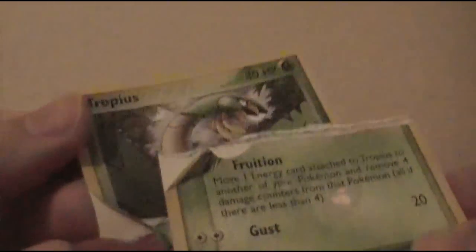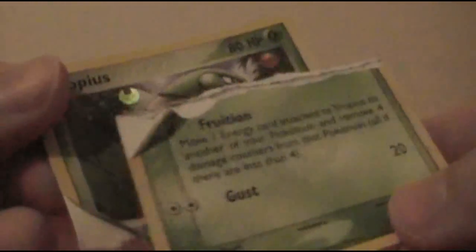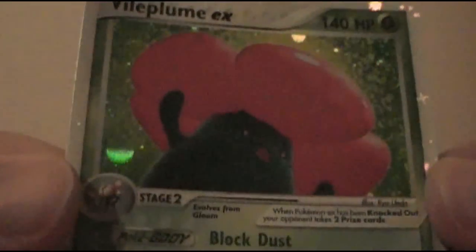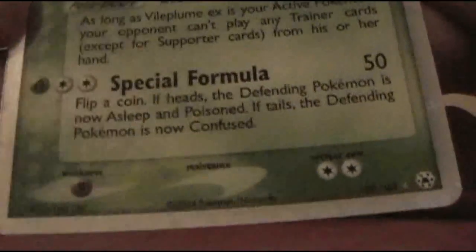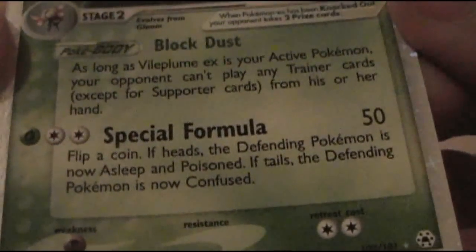I wasn't gonna tell you guys, but if I get any Tropiuses or Relicants, they're dead — I'm ripping them in half. And we also got a Vileplume EX! That's awesome, check it out. I think this is the first time I've seen... well, I've seen grass type EXes before. That's pretty sweet — special formula. That's a really good Pokemon, that's a great attack.